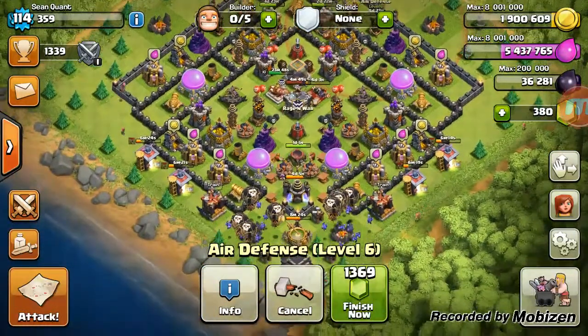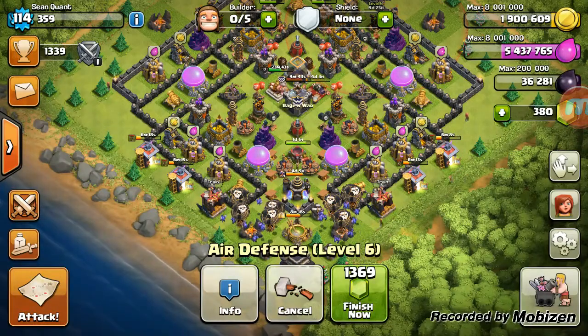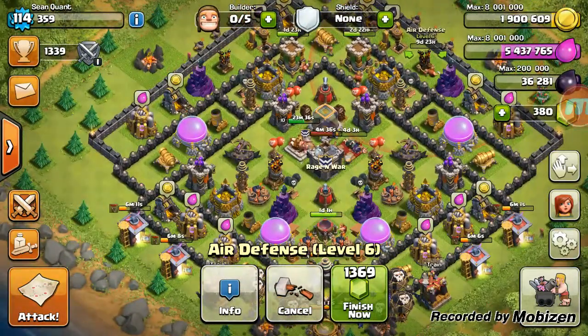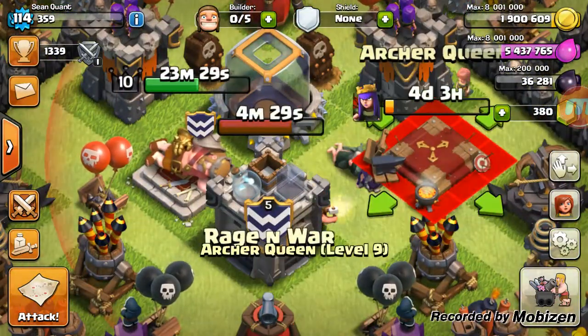That's a great foundation to get the next air defense started in two days. The other builders: two are on archer towers as we saw, and another is on the archer queen, upgrading her to level 10.